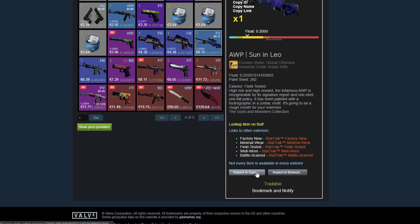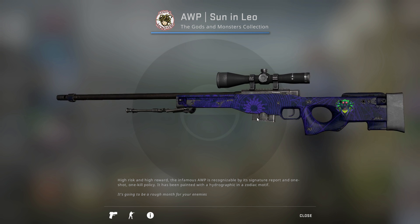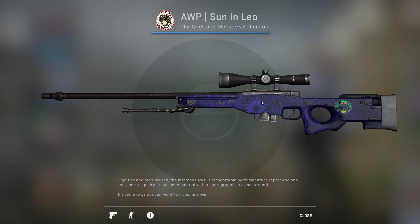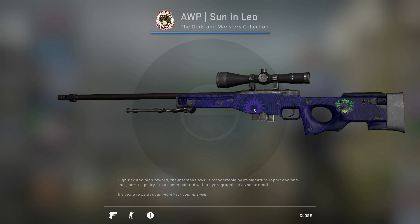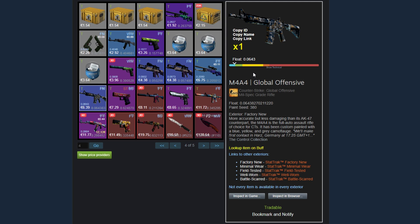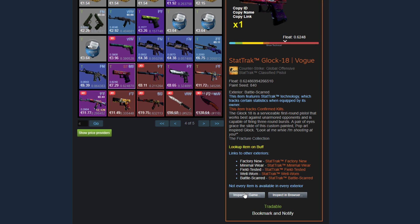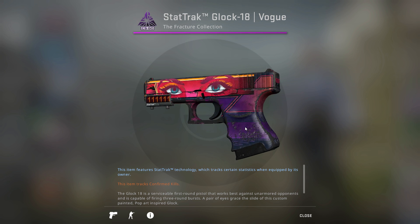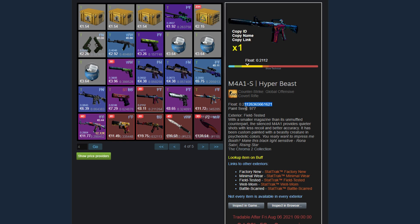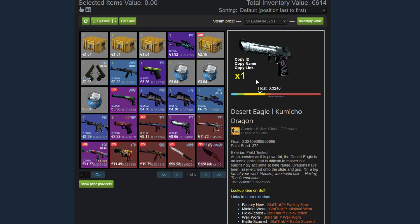Then he has an AWP Sun and Leo with a sticker — it's not on the scope actually, but it has the sun pattern so that's a very, very nice pattern. It could be a little bit higher, but it's in the middle so it's a really good pattern. Then he has a Factory New skin for Global Offensive. A StatTrak Battle Scarred Glock Vogue — it's a little bit worn but still looks really nice. He has an M4A1-S Hyper Beast with a pretty good field tested float. A field tested Deagle Koi Dragon — I like this skin very much. Never disappoints.